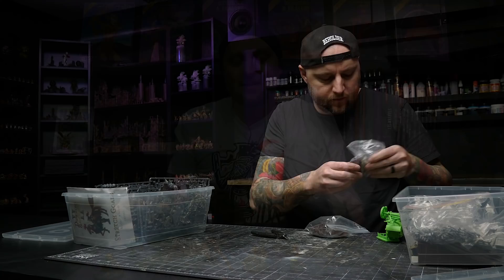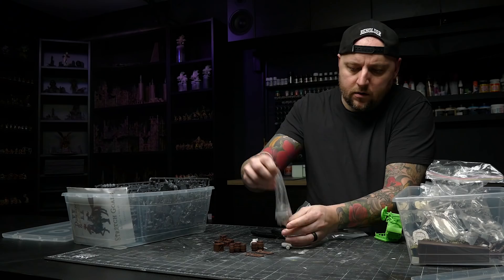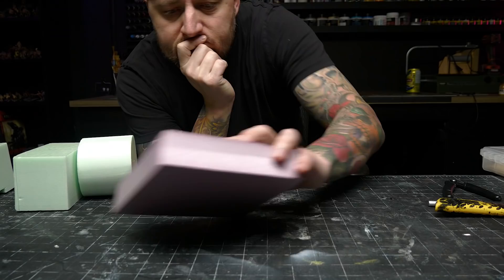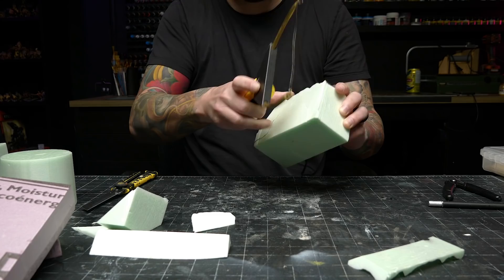Usually I'd start by making my base or main structure, but this time I decided to start by gathering a bunch of suitable bits. I wanted this set to represent a semi-permanent larger camp where the baddies had settled in a bit, which meant it needed to be populated by a bunch of supplies and general stuff. Once I had enough bits, I grabbed some scrap foam — larger cutoffs I could use for making stone bases. I wanted the bits and shelters to be sitting on rocky outcroppings.